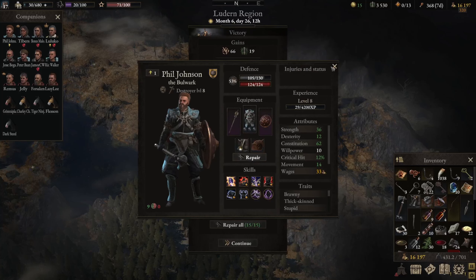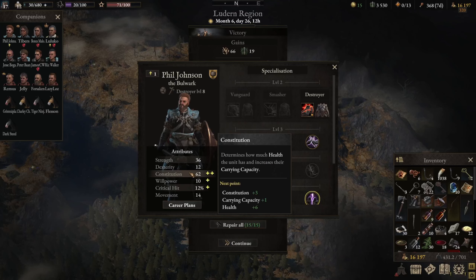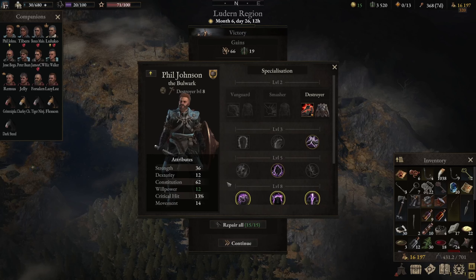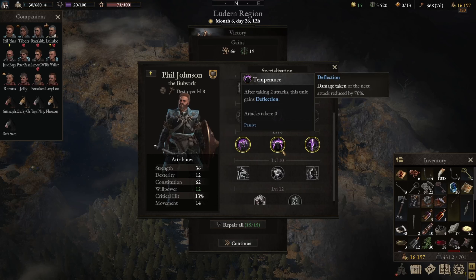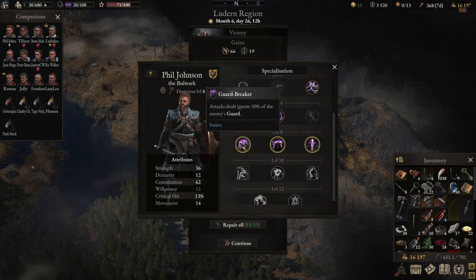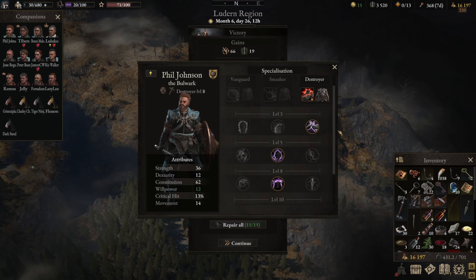Unfortunately for Phil Johnson, we're going to have to get him up really high with willpower if we want to overcome the deficit he's already got. To be honest, it's probably worth it — he's a frontliner; it's just really crappy to have to do that but you gotta do what you gotta do. We also got level 8, so we get to pick a perk. Guard Break — attacks dealt ignore 50% of the enemy's guard — that's really good. After taking two attacks you get deflection — that's not bad. One-on-one: unit has rivalry, damage taken and dealt by engaged opponent reduced by 50%. I don't like that one quite as much. I feel like Temperance is probably the pick here — every two hits he'll get deflection and he already gets protection.